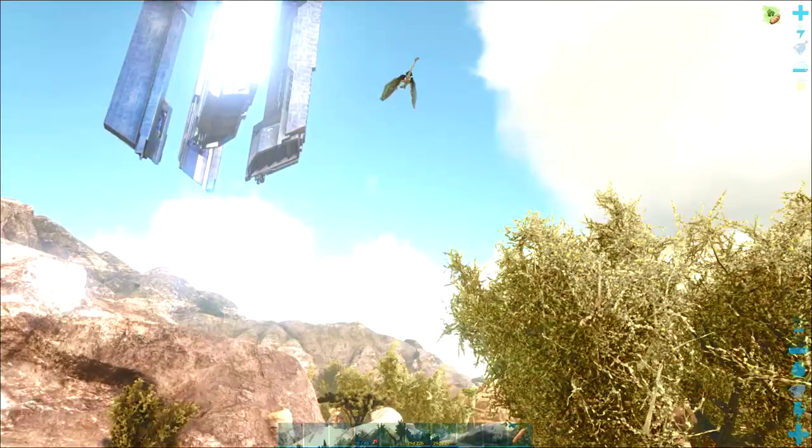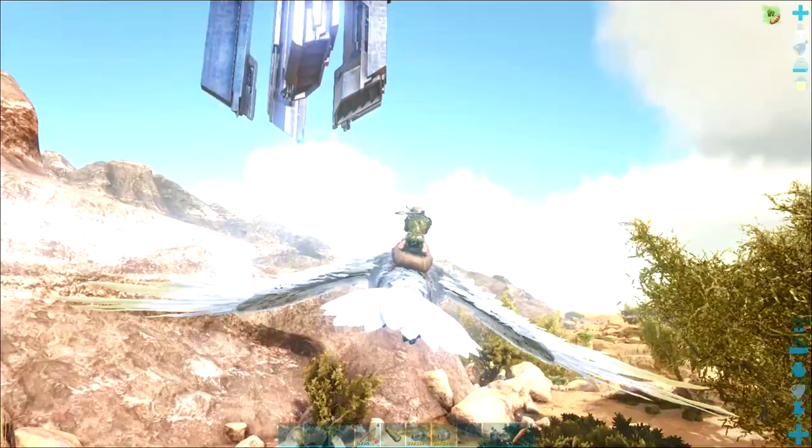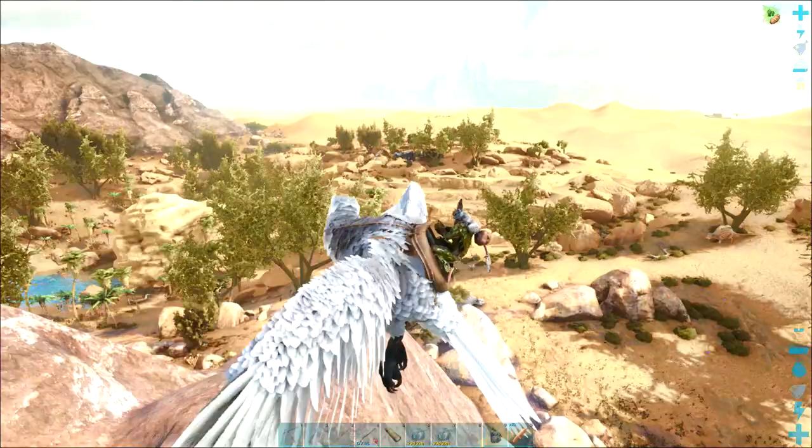I just had a giant shadow fly over the top of me — looks like one of the wyverns has escaped the Scar and made its way down to the blue obelisk. I really want to stay out of its way because Devil doesn't really stand much of a chance against that, and with their poison breath they'll just knock me straight out and kill Devil.